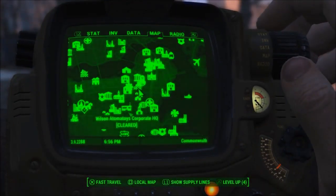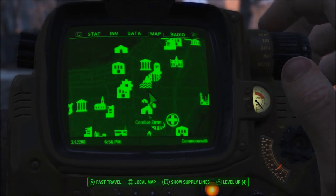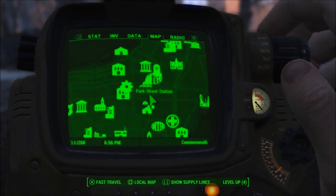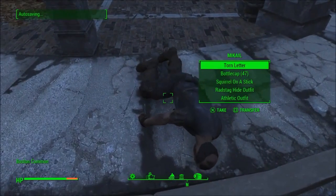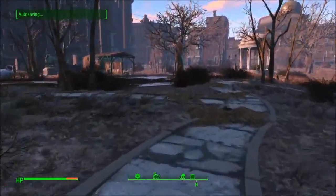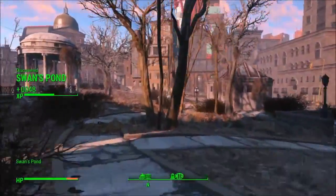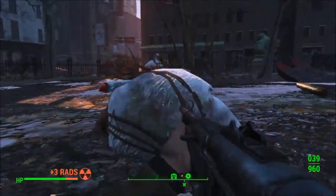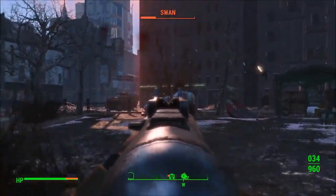This is the fifth and final one you'll need for the trophy — you could have killed other things, but these are the five I chose. I fast traveled to Boston Common and this is where it sent me, but you can kind of see where it is. We'll just walk into this park here. There's just a raider here with a little note on him. You'll discover the location: Swan's Pond. If you've already discovered this location, you can just fast travel here. This right here is Swan — a rare, named Super Mutant Behemoth.